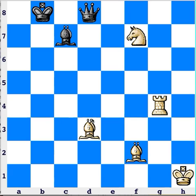The first option — and this is generally the best one if it's possible — is to capture the attacker. In this position, that is possible if the knight takes the queen. That's the first way: the knight gets rid of the attack.